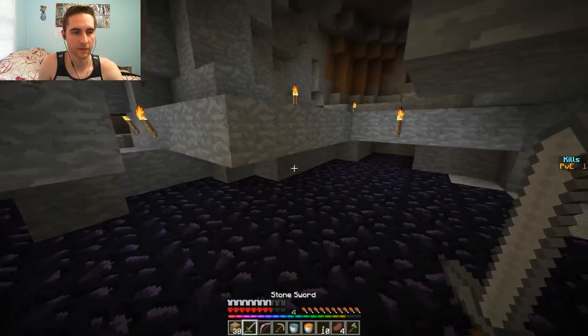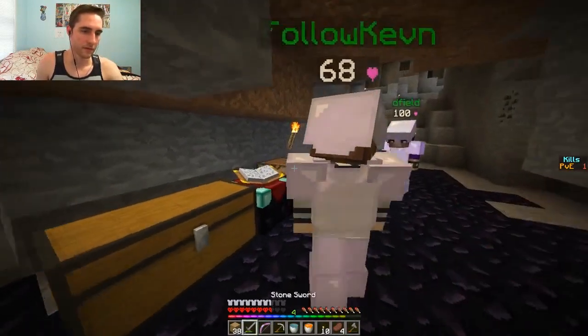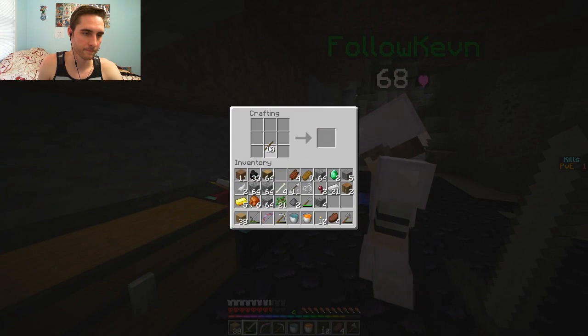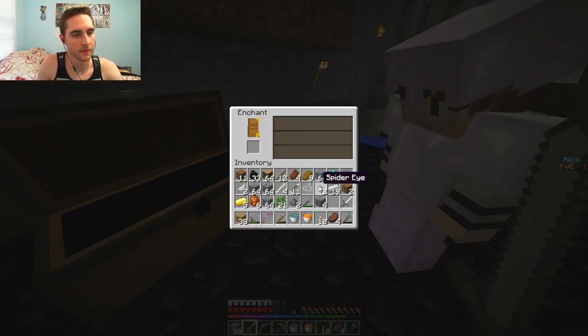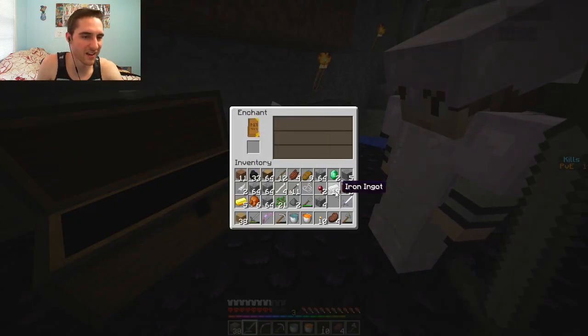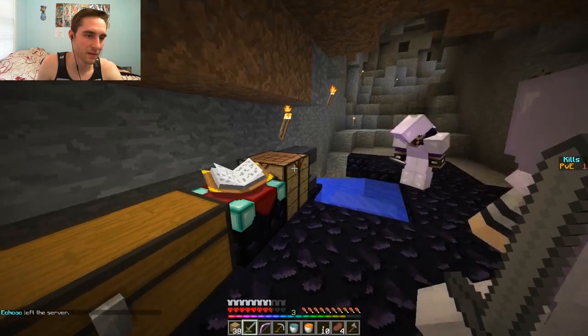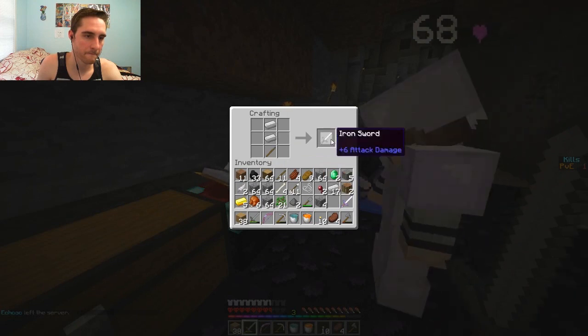I got a Power 1 bow. The book's in the chest. You want a level one book? Nice. I've got a Smite 1 diamond sword - I'd rather find more diamonds. I have a Sharpness 1 iron sword. Save the Sharpness 1 book though - if we find enough diamonds for another diamond sword, I'd rather have a Sharp 2 diamond sword.